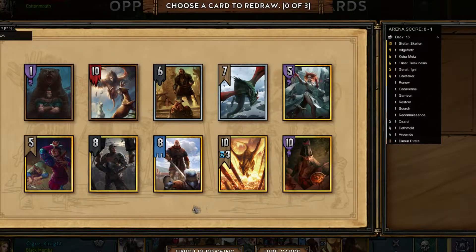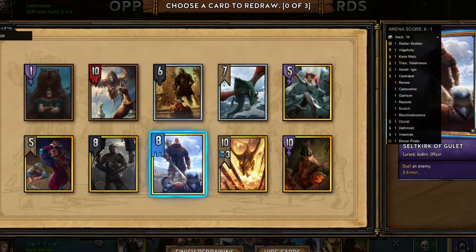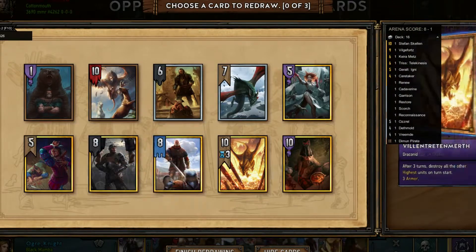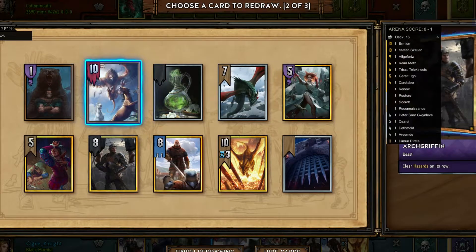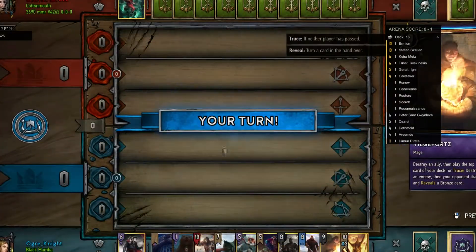Alright, this should be interesting. So we have an opponent who's able to choose what cards they have in their hand — they essentially have an ability similar to ours. Ermion is one of the weak cards in our deck, so is Peter. Cavalverine — easy thing to give up.